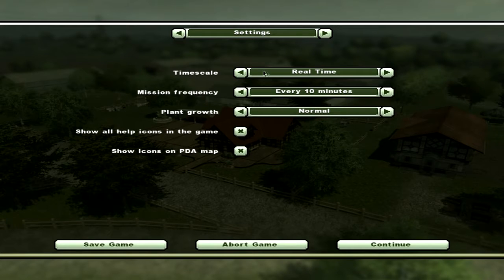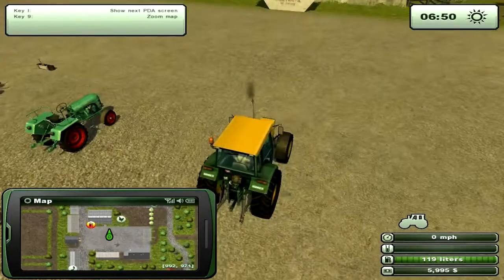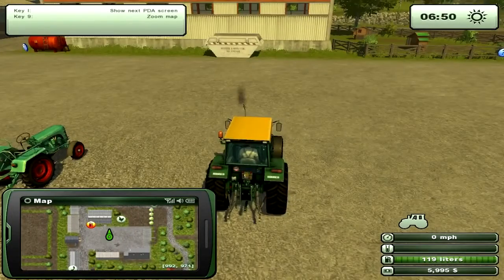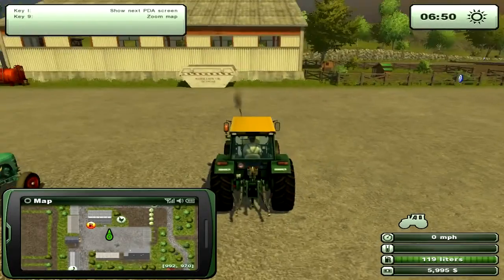Over here I'm going to set the time scale down to real time and turn missions off. You can also set your plant growth times to fast or slow — I'm going to set it to slow because that's how I like to do it. There are also two new crop states in Farming Simulator 2013: if you do not harvest your crop within a certain amount of time, it will go bad and you will not get a very good harvest from it.